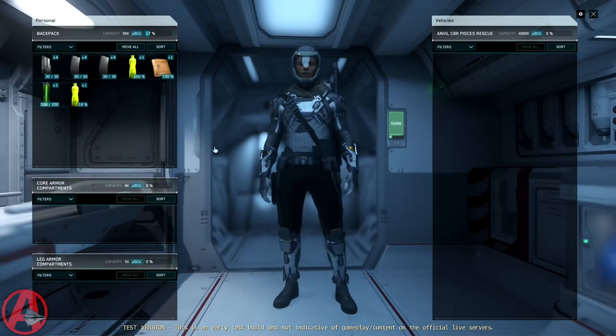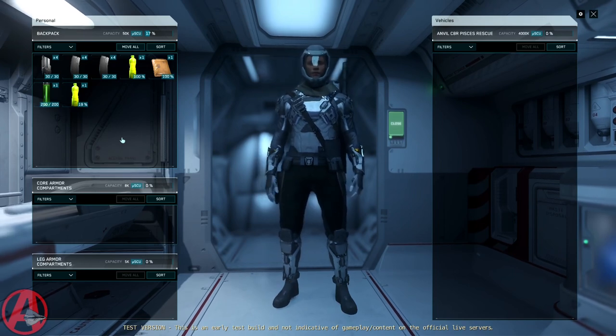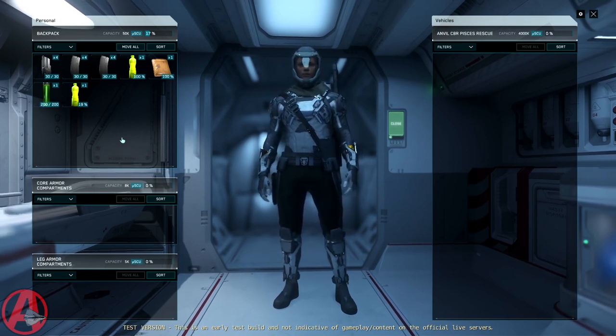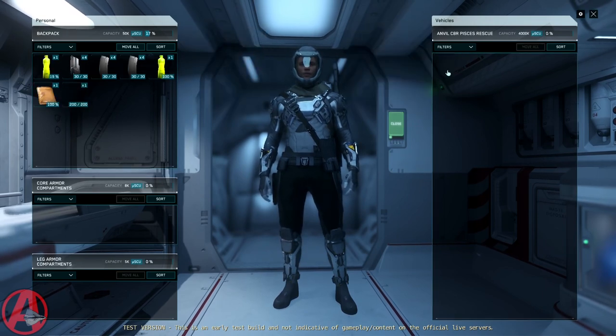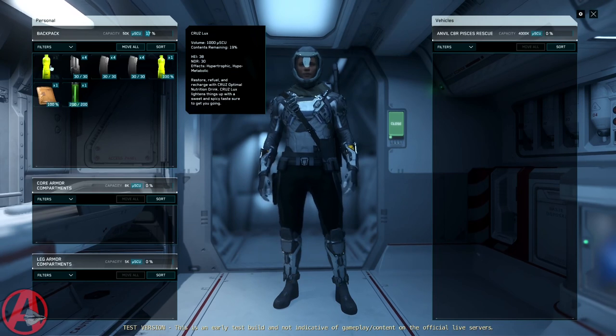I'll show you inventory first. I've made a brand new inventory macro, it's just called 'inventory move.' My old ones were called 'inventory move right' and 'inventory move left.' There's no right or left now — you just shift-click on something and it goes to the other side. Easy peasy.